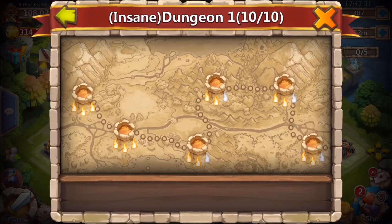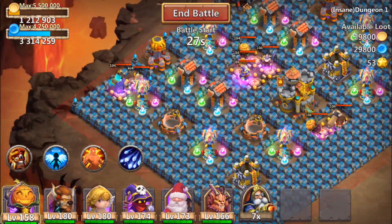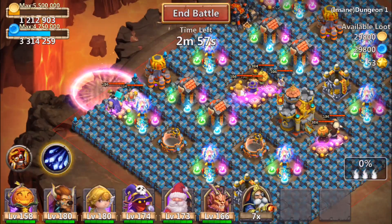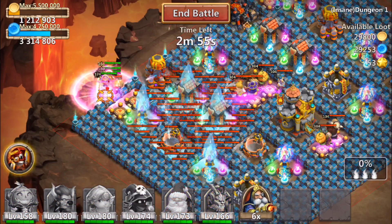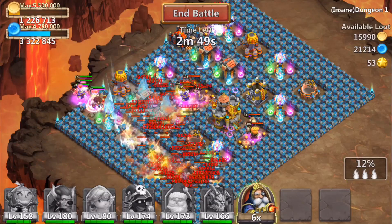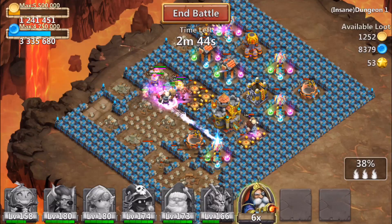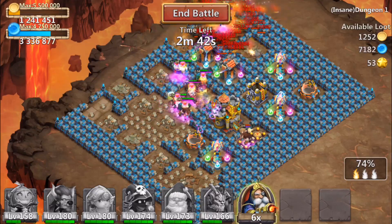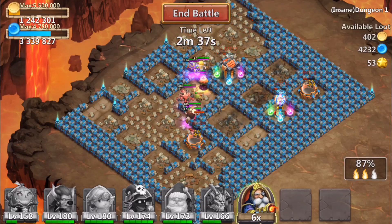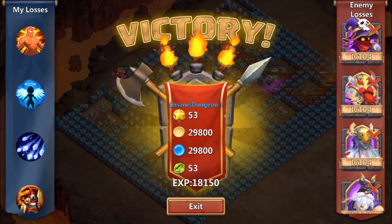Alright now let's do the third insane dungeon. We're gonna be doing a series covering all the dungeons up to the current one, hopefully doing all of them. We're doing one through five insane right now in this video, just to show you guys how we beat them so you can learn a little bit from it. We drop them on the left side — this is pretty easy too, there's not many magic towers. Minnow procs, Santa Boom procs — easy. 53 shards.